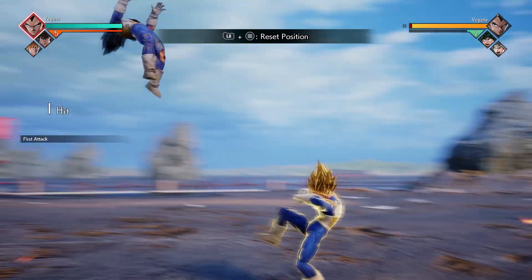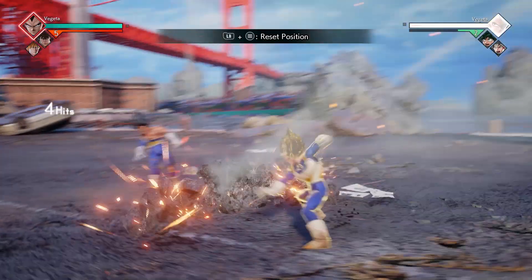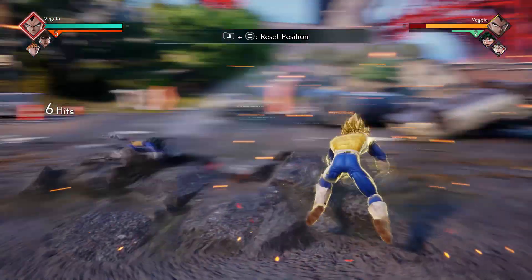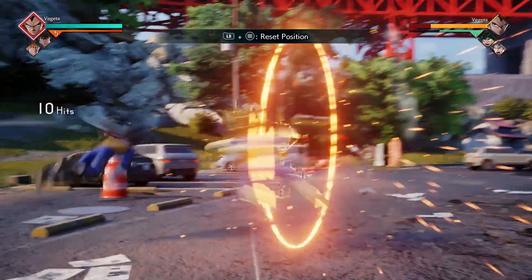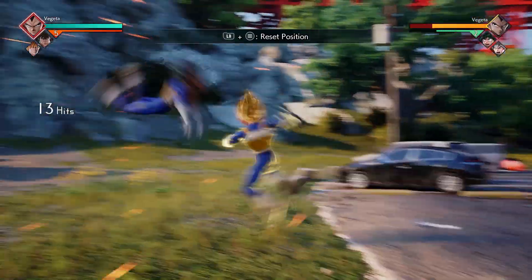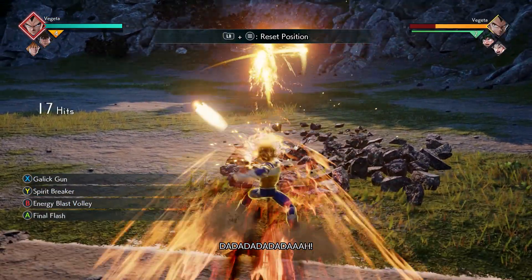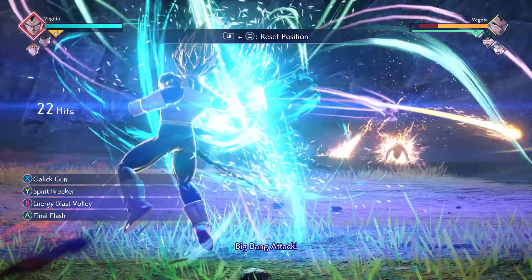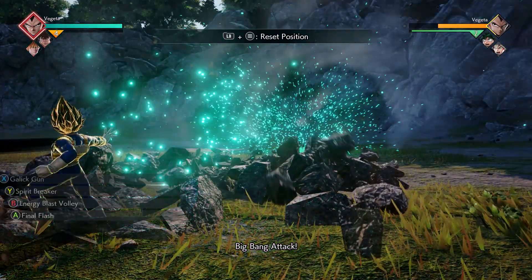The next combo, start it off by doing three Y's, then down X three times, then a short delay, then five X's. After he pushes the opponent away, go straight into your energy volley. You don't have to hold it all the way down this time, because they will time out on the combo counter and stop taking damage. So you can stop it halfway to avoid wasting energy.